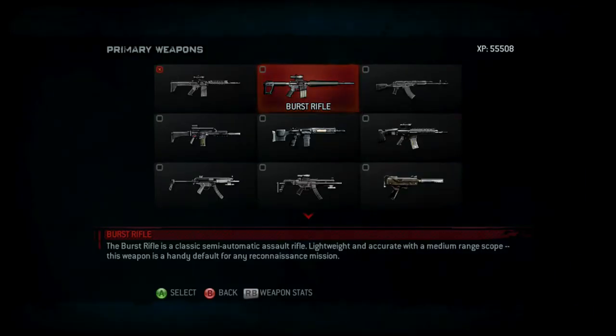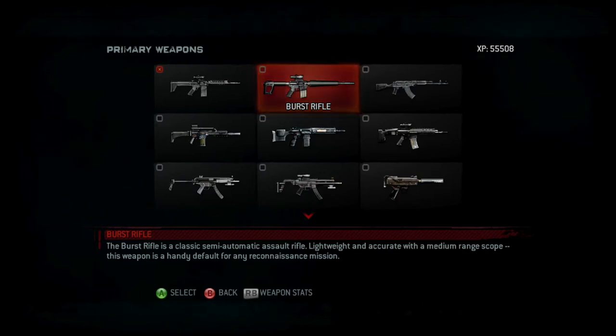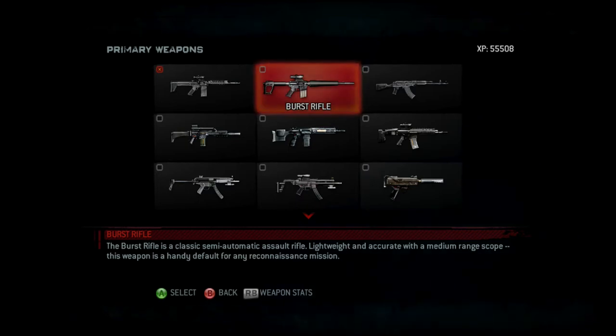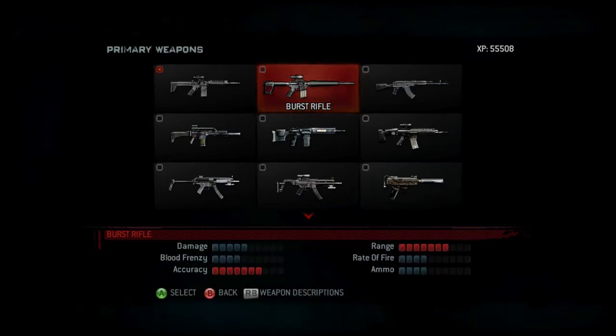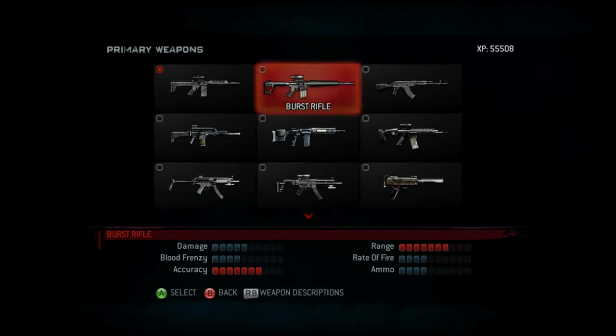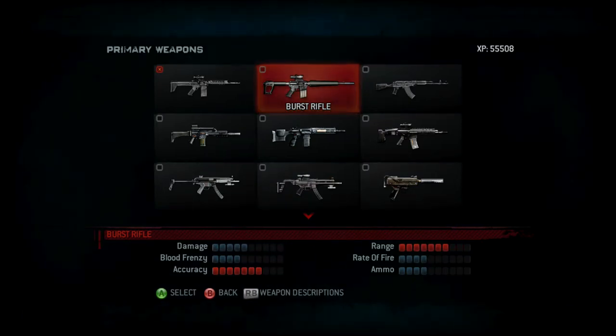The burst rifle is a classic semi-automatic assault rifle. Lightweight and accurate with a medium range scope, this weapon is a handy default for any reconnaissance mission. Here are the statistics: average damage, acceptable blood frenzy, high accuracy and high range, acceptable rate of fire, and acceptable ammo. So this really is a good weapon.